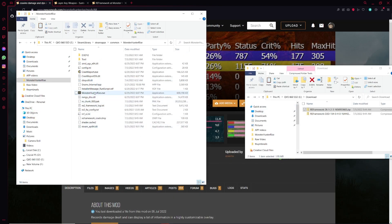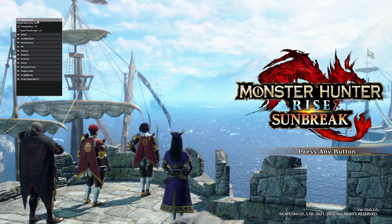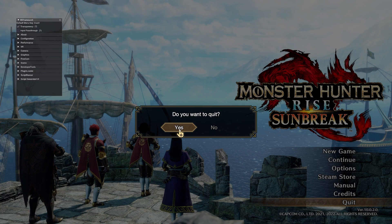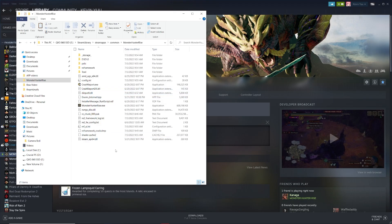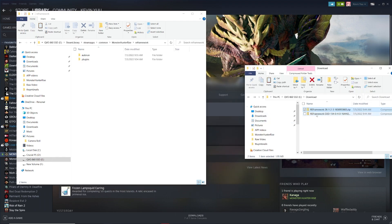Once we've done so, we can open up Monster Hunter Rise to check if we have it installed properly. As you can see, we have a Reframework window opened up — this is how you know the mod is properly installed with your game. So we can quit out. And if we look into our Monster Hunter Rise installation folder, we're going to see a new folder has appeared, which is the Reframework folder. This is going to have an autorun and plugins folder, which we're going to use to install our add-on Reframework Direct2D.